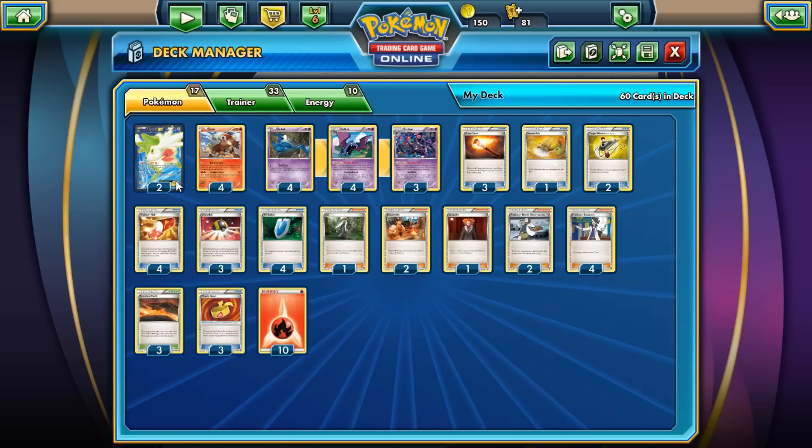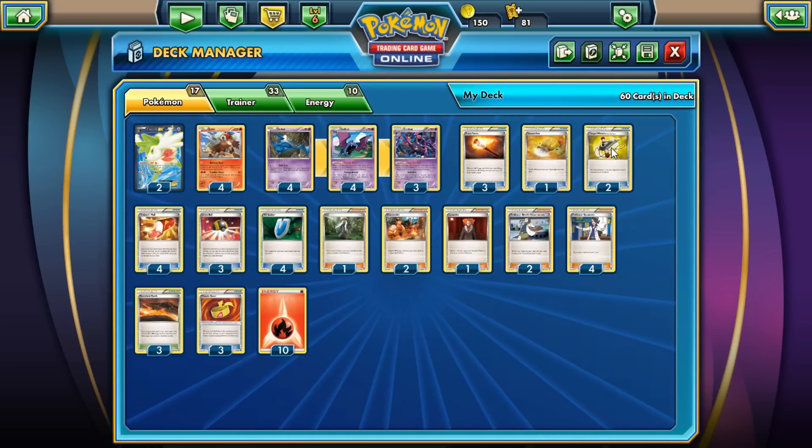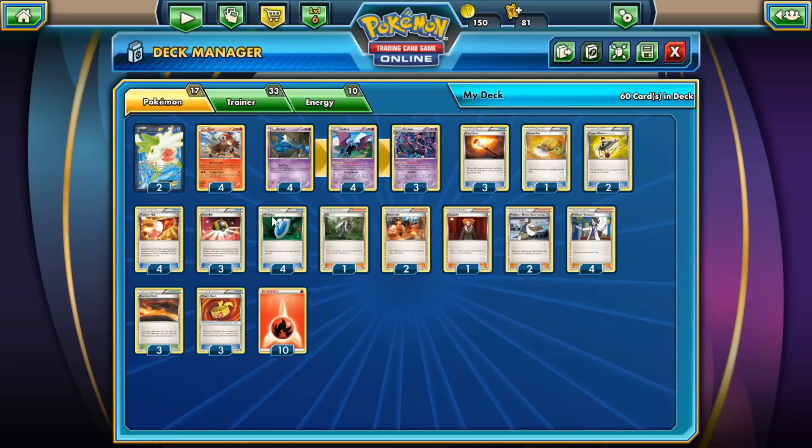If you want to know what I took out from the original deck, it wasn't really too much. I believe I took out another Target Whistle and a Battle Compressor or a Sacred Ash — one of those two. I kept the main cards okay.